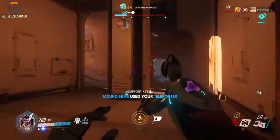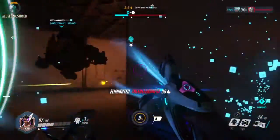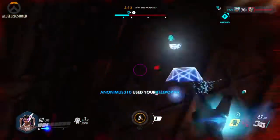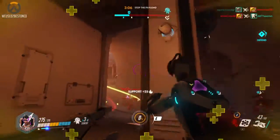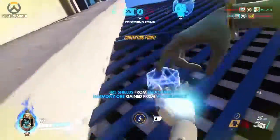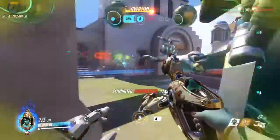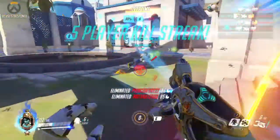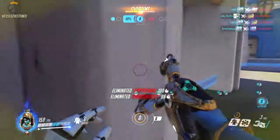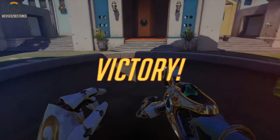That's it for the Symmetra guide — that's pretty much all I really want to go into. I could show you all the positions to put turrets, but they get taken down so quickly you might as well figure your own out. Experiment with her — putting threes by threes is quite good, but I always found rows of two to be the best. Anyway, the next guide I'm going to do is the Lucio guide — it's going to be a lot quicker. I've also got a whole Symmetra montage I want to get out. Subscribe, all that good stuff.